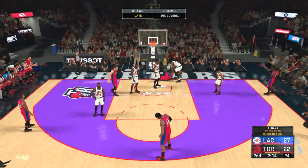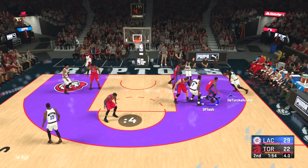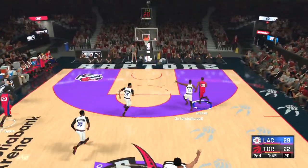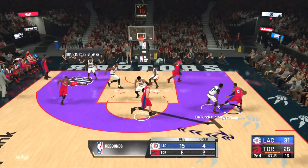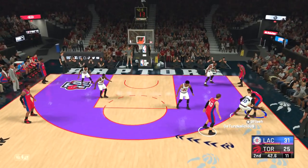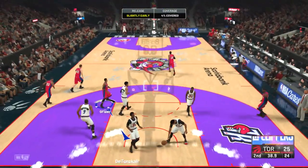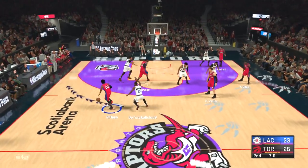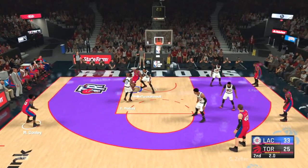The second quarter is winding down. Damian Lillard gets fouled in the paint — we are up by seven. Another great defensive possession, we get the steal and we're going all the way, finding Terence Davis. He's actually a Raptor in real life, so I wonder how he feels playing against his former squad. Nice pull-up midi right here — we have a comfortable lead winding down the second quarter.